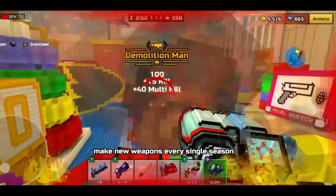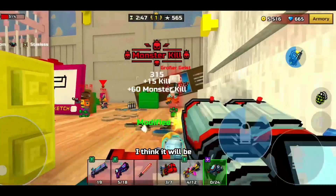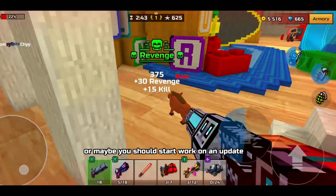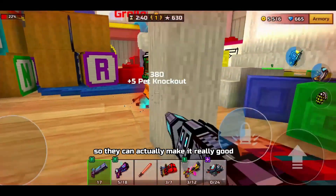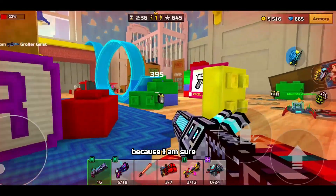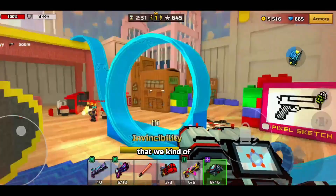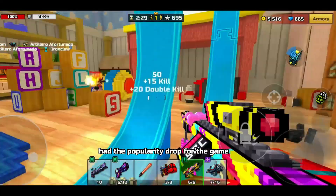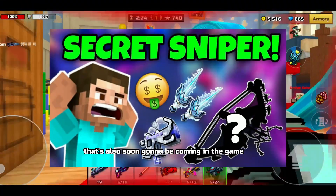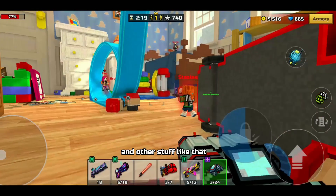They have to make new weapons every season, which is understandable, but overall it would be better if they took more time — maybe even starting to work on an update six months ahead of time to really pre-plan and make it good. I'm sure they do pre-plan, but some updates are really disappointing. That's why we had the popularity drop. But the new Digital aka AI update that's soon coming looks like it will be a lot more interesting with more weapons.